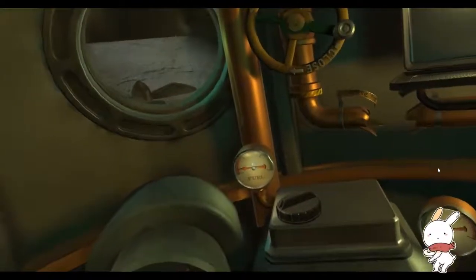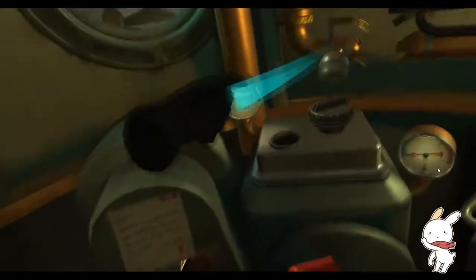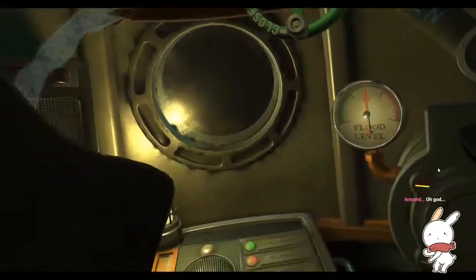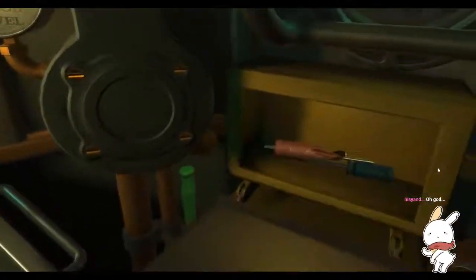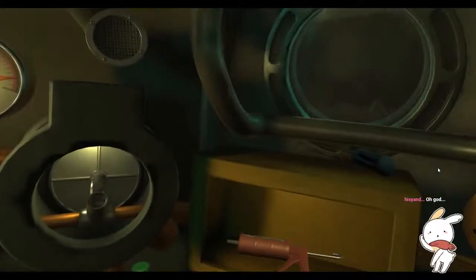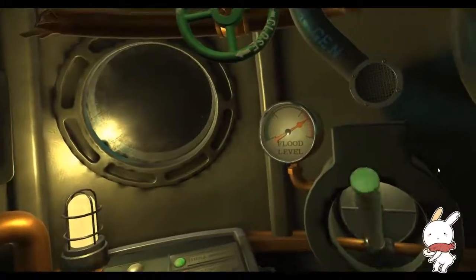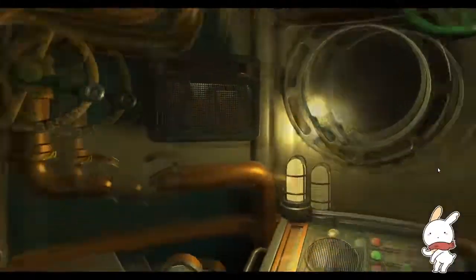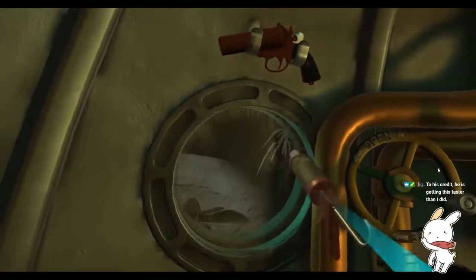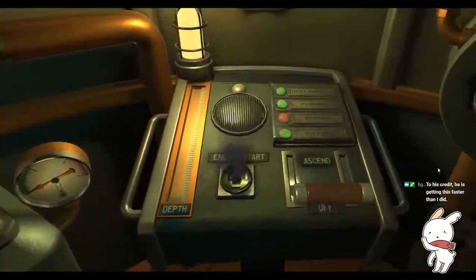Why do I have a weird feeling I'm gonna shove the grenade down the fuel bucket? Let's try. Nope, that doesn't work. Welcome to our state-of-the-art Zoraxis escape pod. An explosion has disabled primary functions. This is an emergency. Please start engine manually. Escape pod drained. Hold secure.